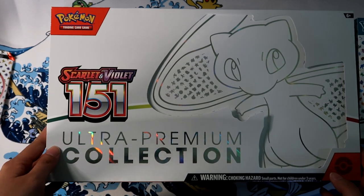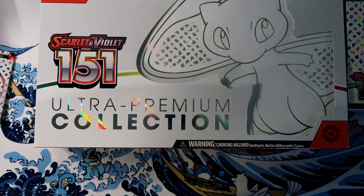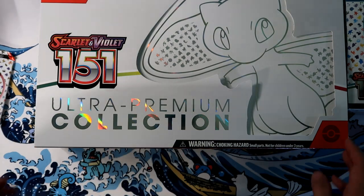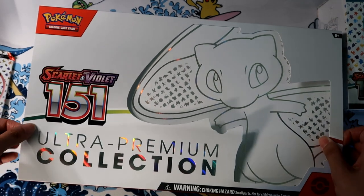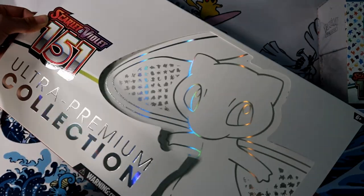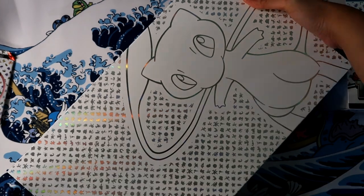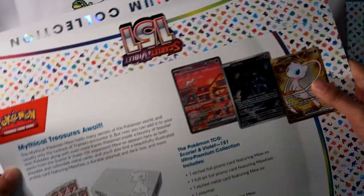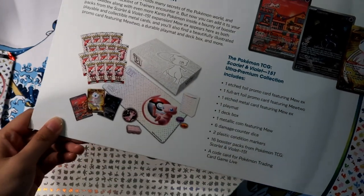Anyway, let's see if I can get this whole thing in the picture. This is one of those slide-in ones you have to pull out — just like an ETB, there's a top layer and a bottom layer. I do like how there's an outline of Mew on this. Here's the stuff in the back if you want to see what comes with it. There's a lot in here — there's like 16 booster packs, a play mat, and these two promo cards.